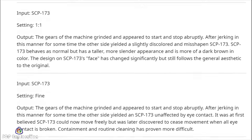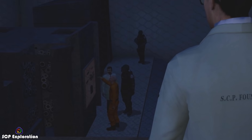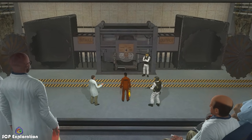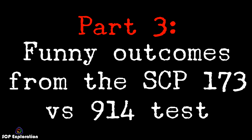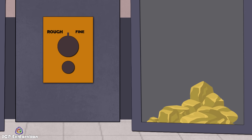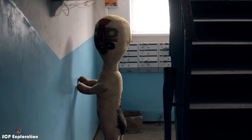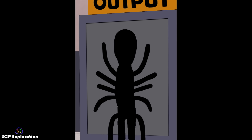And even though this log is posted on Reddit and as such isn't considered to be canon, the results do appear reasonable. However, this document is far from comprehensive, and there are a lot of other possible outcomes, some of which are a lot funnier and more devastating. Inserting the statue on the rough and coarse settings isn't all that compelling, because 173 will always be destroyed or dismantled and the remaining pieces will sometimes retain anomalous properties. The one-to-one preset is when things get more interesting, because contrary to popular belief, SCP 914 will not necessarily return a similar statue.